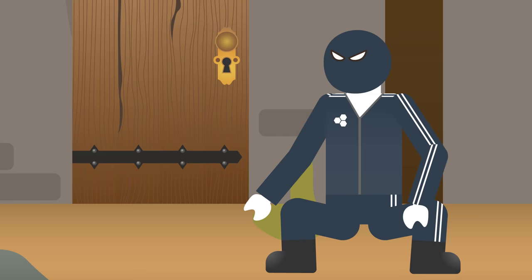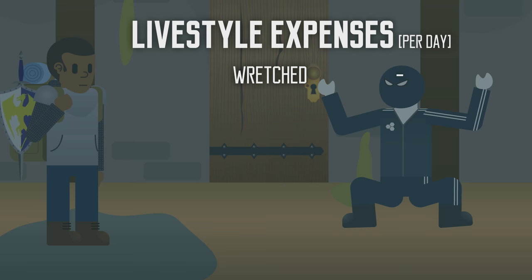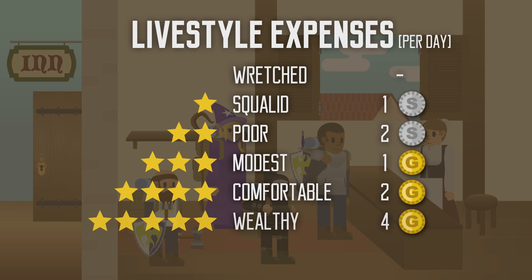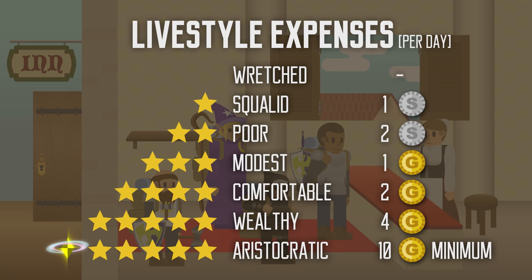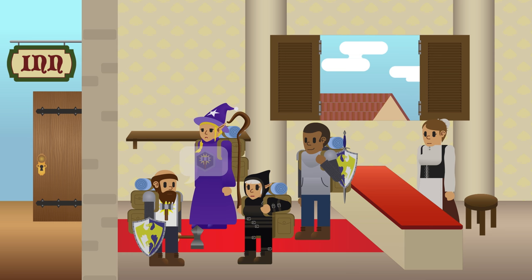Before going on a shopping spree, let's decide what lifestyle they will have for the duration of their stay. Options range from wretched — where you pay nothing — through squalid, poor, modest, comfortable, wealthy, and aristocratic. Your lifestyle expenses cover meals, drinks, lodging, and other daily expenses. It doesn't offer mechanical benefit, but story-wise, living the high life might give you opportunities to make contacts with the rich and powerful. The party decided to live comfortably at 2 gold per person per day, though Grant chose a modest lifestyle by staying at the temple of his faith — a feature of his acolyte character background.